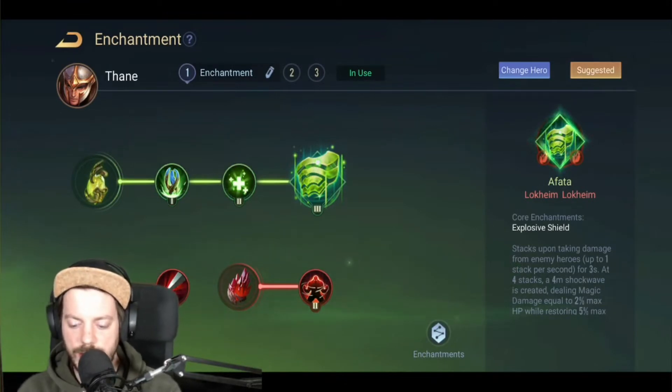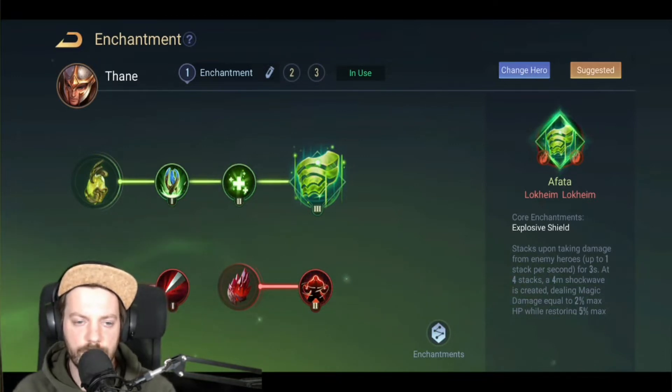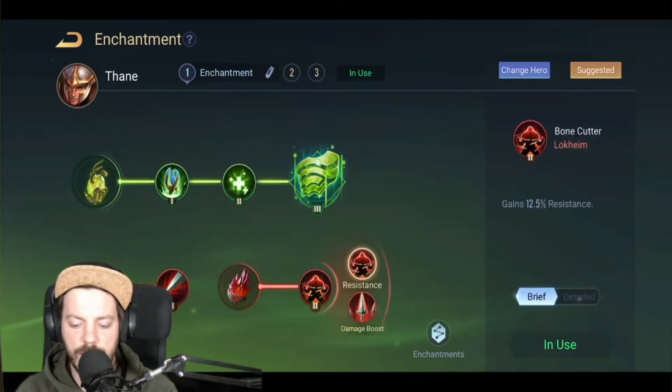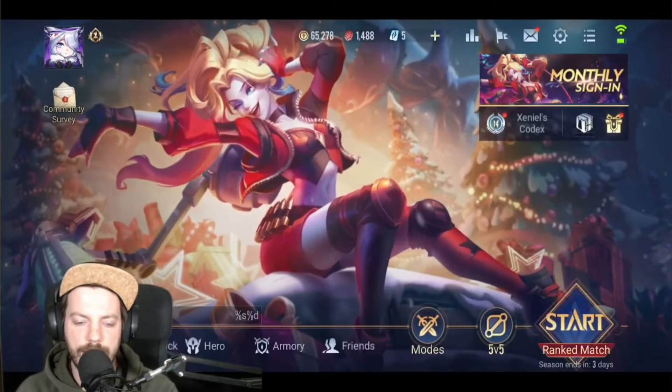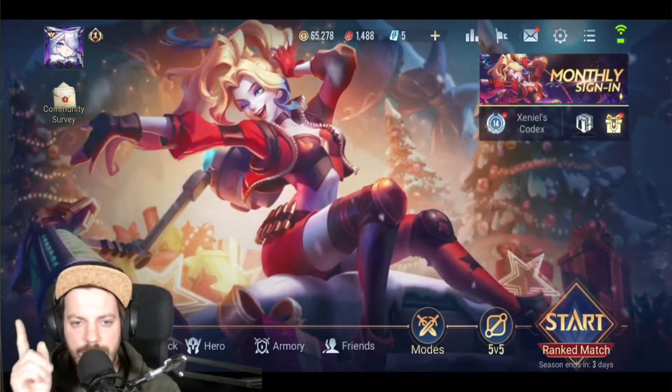Enchantment-wise, the only thing you can actually take is the explosive shield — it's going to tank you up a little bit more. We're taking the health regeneration enchantment here because it's going to help us with our passive, which is going to proc from time to time. We've got tower blessing for some extra defense, devour, and I'm taking bone cutter because that stacks up nicely with your golden griefs. Resistance is there — you've got plenty of resistance against crowd control effects, and that's how I think Thane works best.